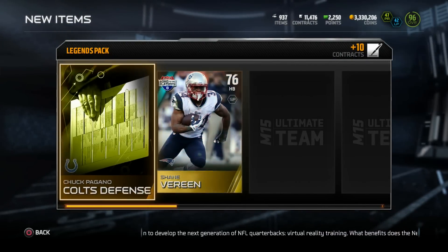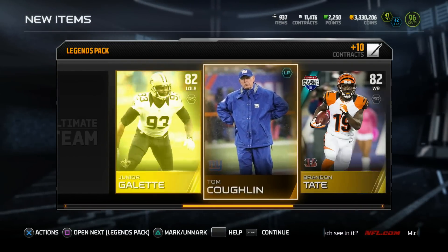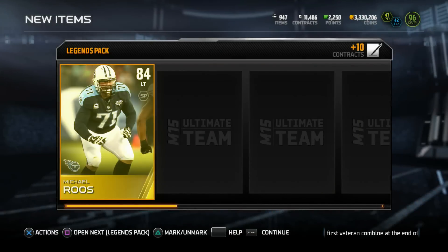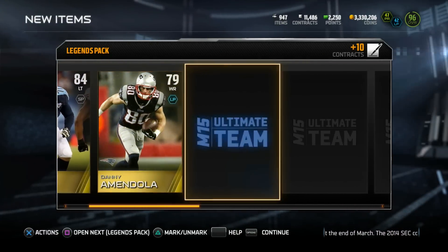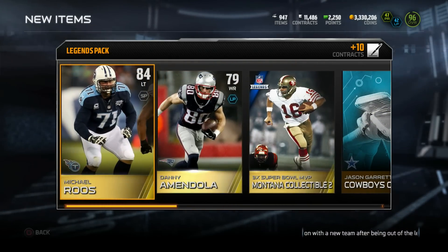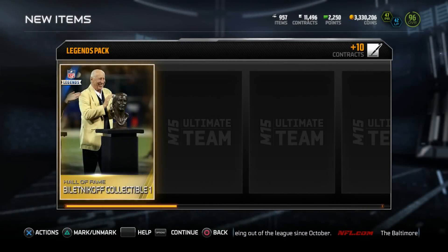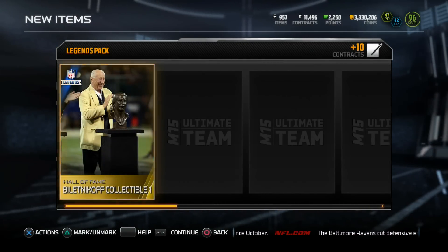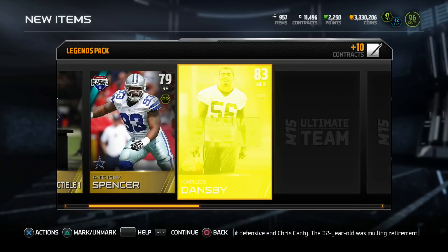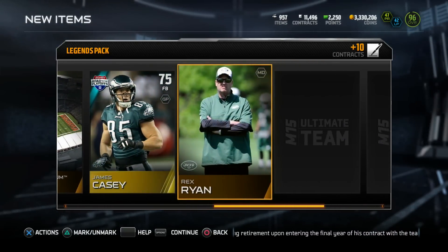I need ultimate legend collectibles out of legendary packs, not legendary collectibles — those go for basically nothing. Got Chance, Fred Jacks, Sebastian Vollmer, a base elite, and a Jack Hamm collectible — one piece. We're halfway through and still no Calvin. This is the Megatron bundle, where's Calvin at? Got another Montana, Brandon Tate — come on Calvin, this is your time! Michael Roos, Danny Amendola, Joe Montana collectible, Cowboys offense, Torrey Smith. I don't know guys, we got a Calvin piece but we need to get really lucky for a full Calvin.